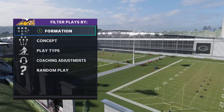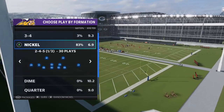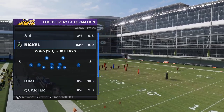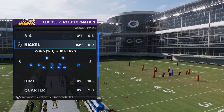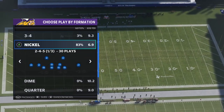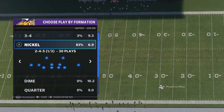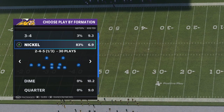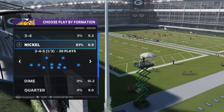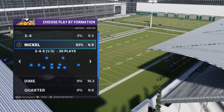We're going to run the Nickel 245 defense — my favorite defense in the entire game. If you want to run this defense and also save the Nickel 3-3-5 wide, you can find it in the Broncos, Dolphins, Giants, Packers, Rams, Ravens, and Titans playbooks. So there are a bunch of playbooks with both formations, which should make this really easy if you're struggling with the 0-1 trap.